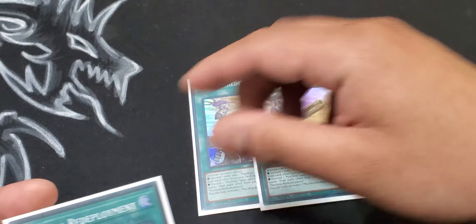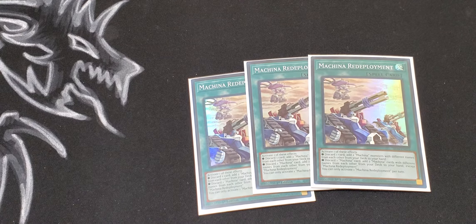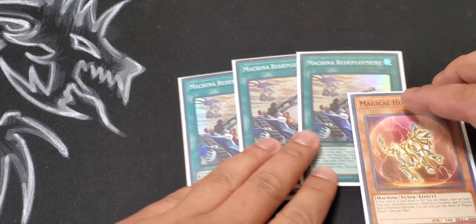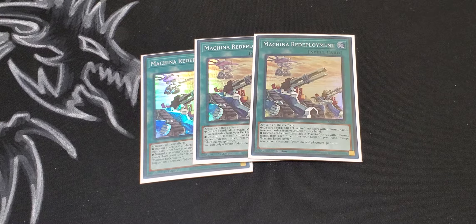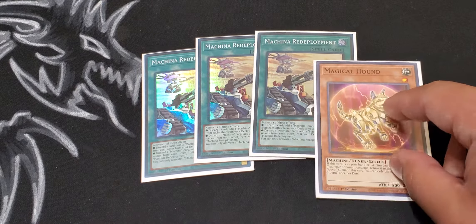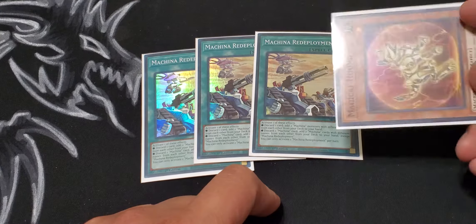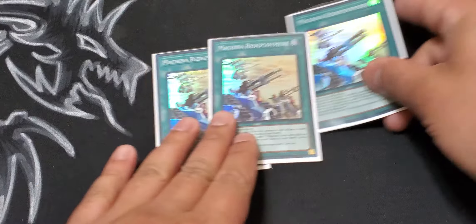For spell cards: Redeployment is a really, really great card. You can discard a Machina monster and add any Machina card, but you can also discard any card — like if you open with it, you can discard Magical Hound and add a Machina monster, then Hound can bring itself back if your opponent has a face-up spell or trap. If your opponent has a Summon Limit, you can discard Hound, add two cards, and since this deck spams out a lot, you can summon Magical Hound as your one summon and bounce the Summon Limit. It's one of the really great searchers in a deck that is very reliant on combo pieces.